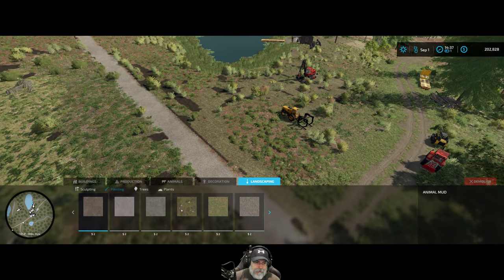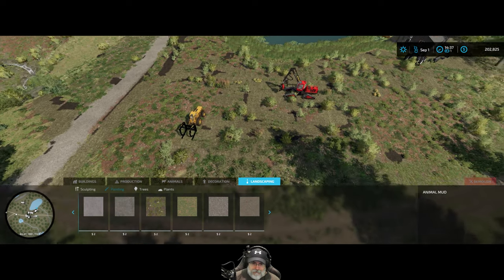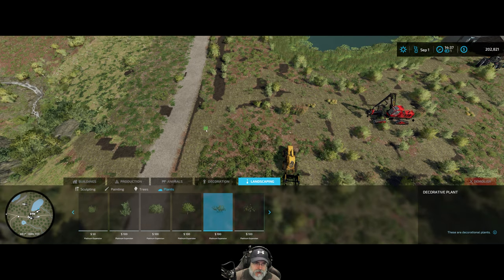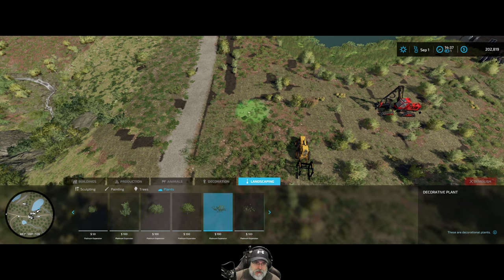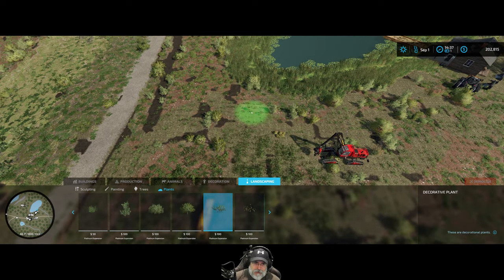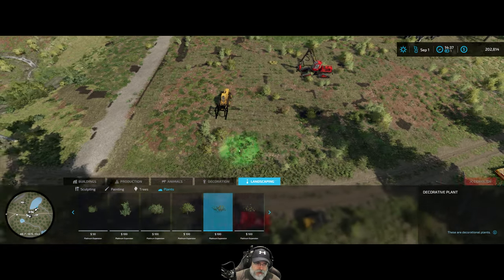Let's go into landscaping. I tried to find a mod that gives us extra textures but wasn't really successful. Let's just put in a little bit more vegetation here. You can see it's not costing me anything, and it shouldn't — this stuff is just going to grow back naturally and we shouldn't have to pay for it.